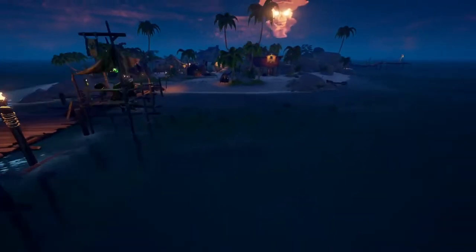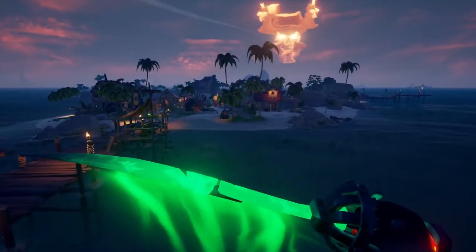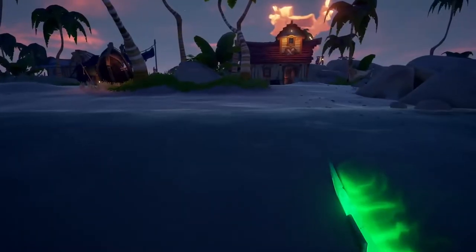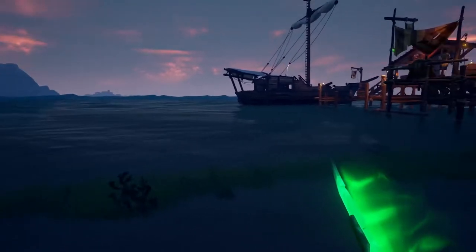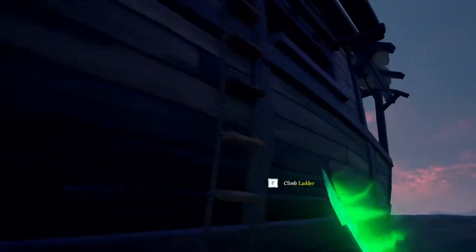Instead of just jumping from your ship to land or vice versa, make sure you do a sword lunge. Hold your guard, hold your melee option, and then right at the last second you want to jump. It'll send you further, letting you swim faster and cover longer distances. Eventually you get good enough at this that it can help you board enemy boats.